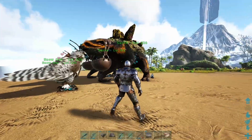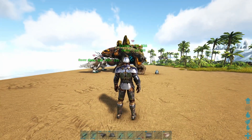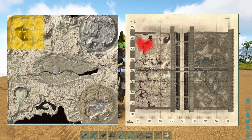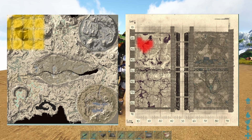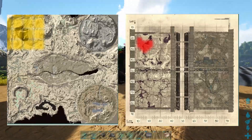The last thing to cover is where you can actually find Gotchas. There are only two maps — Extinction and Genesis 2. On Extinction, you can find them in the sunken forest in the top left of the map. Same thing with Genesis 2 — top left of the map, just roaming out in the wild.